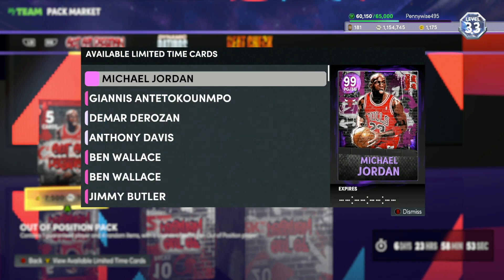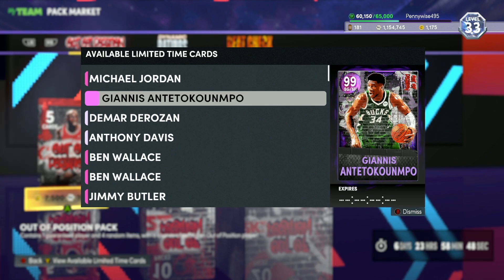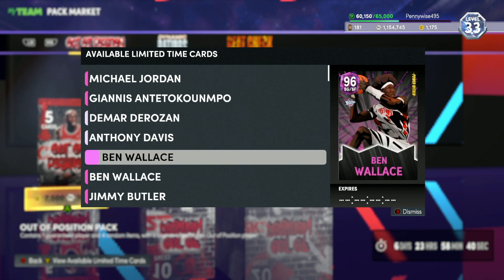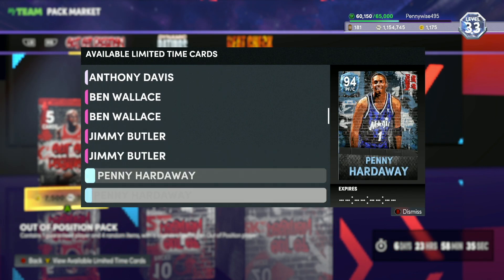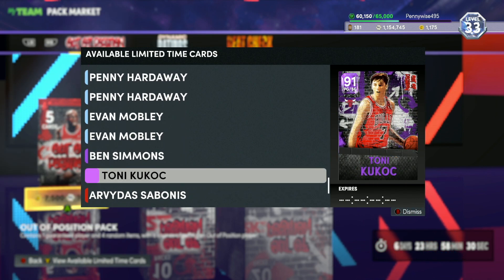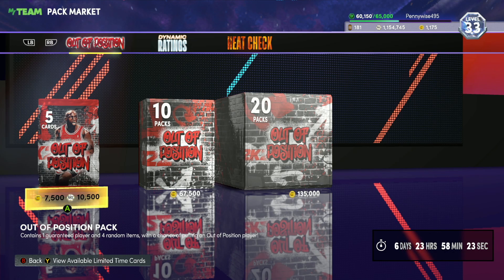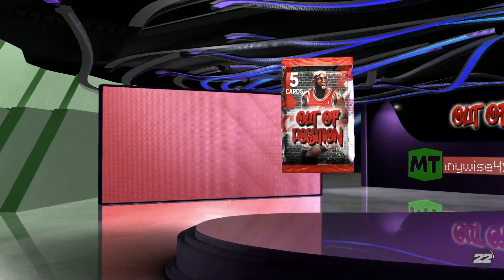In these packs we have point guard and shooting guard MJ, shooting guard and small forward Giannis — both dark matters — galaxy opal DeMarRozan at point guard, small forward and shooting guard galaxy opal Anthony Davis, shooting guard small forward Ben Wallace, center power forward Jimmy Butler, and a bunch of other cards like Penny Hardaway, Evan Mobley, Ben Simmons who can play center power forward, Tony Kukoc who can play point guard, and Arvydas Sabonis who can play point guard. It's out of positions — this is when MyTeam starts to get crazy. It's 10,000 MT per pack and we're going to spend 500,000 MT, hopefully pulling a dark matter.